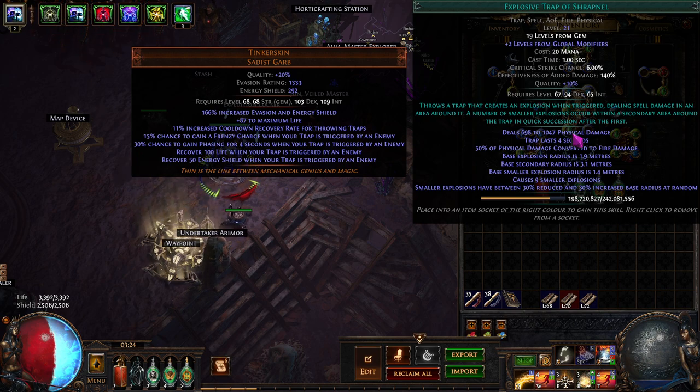It was not a proper Explosive Trap setup and it performed better in that state than Lightning Trap did. I'd played a lot of Explosive Trap before and I like it - it felt really good. In fact, Explosive Trap of Shrapnel feels much like Explosive Trap did way back when I first started playing it around patch 3.5, maybe even 3.4. It was already performing better.